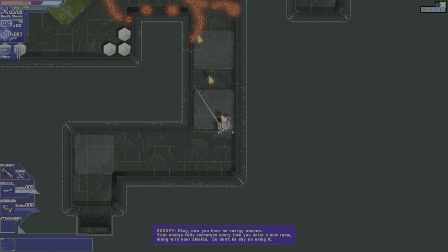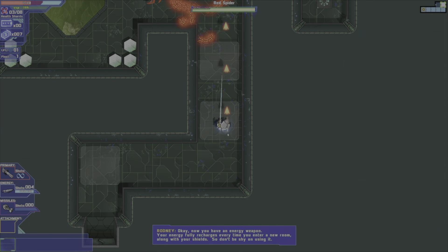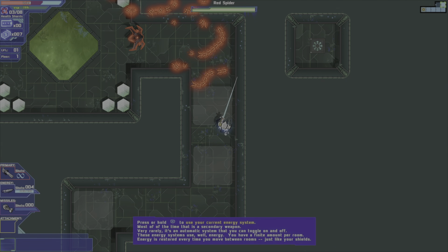Now you have an energy weapon. Your energy fully recharges every time you enter a new room, along with your shields. So don't be shy about using it.